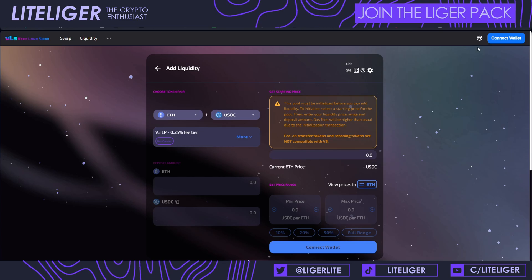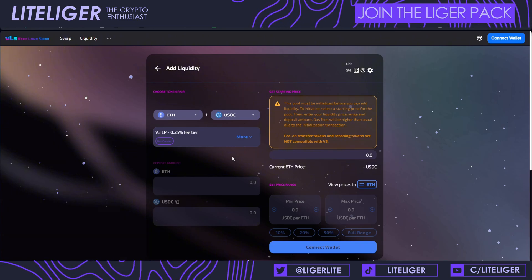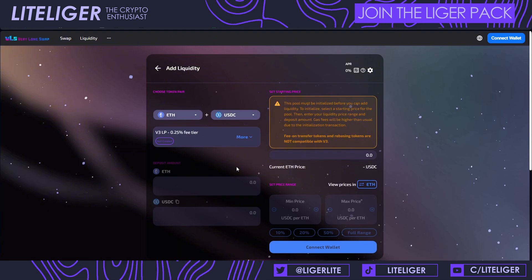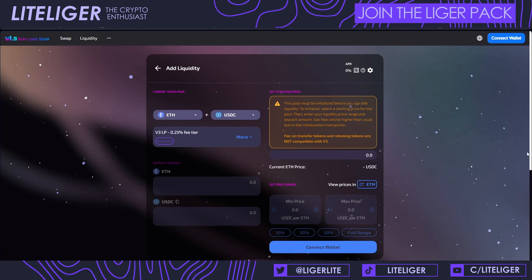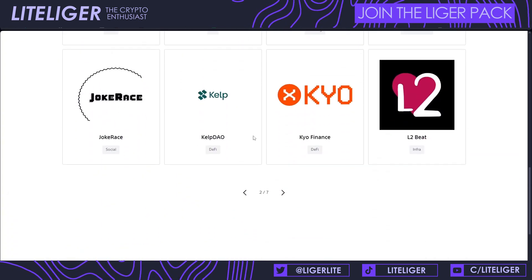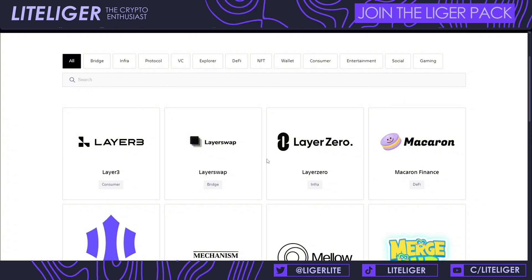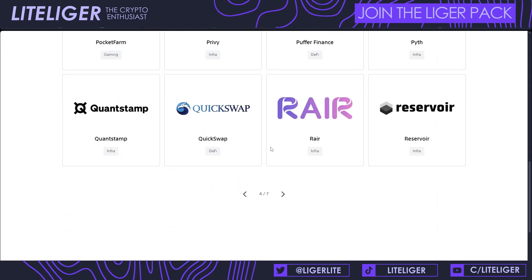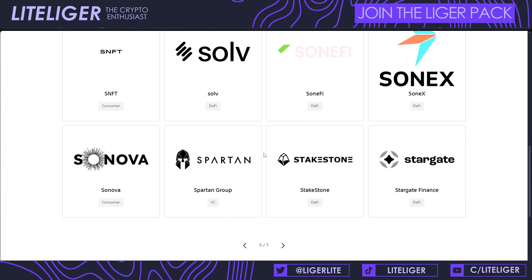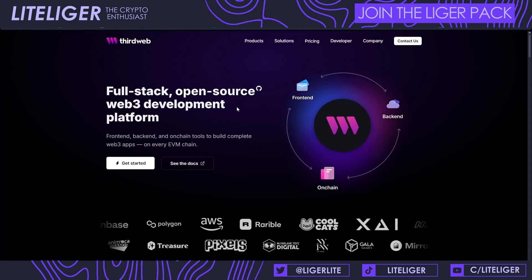You can do a couple of swaps on the website, and you can also provide liquidity inside this tab. Whether VeryLong Swap is going to be doing any form of airdrop themselves is unknown, but there's potential for that as well. You want to have more transactions inside the Minato testnet, as that's probably going to count toward the potential airdrop. Pay attention to other dApps on the list — there are already a lot of established crypto projects here, and more dApps should be coming in the future.